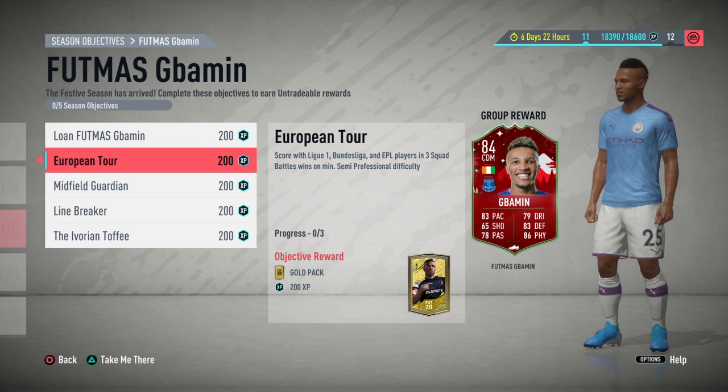You don't even have to win, you just have to score with them. Semi-professional difficulty is very easy so you should be able to complete this in those three games. Just make sure you have a team with at least one player from each of those leagues, score with them in those three games, and then you're good.